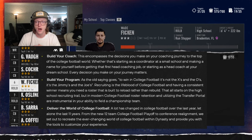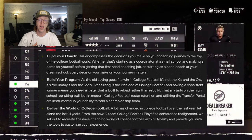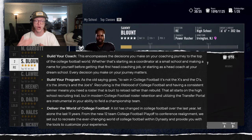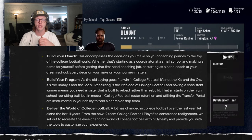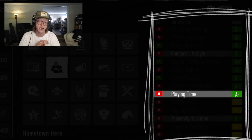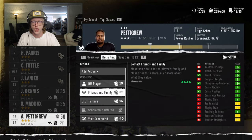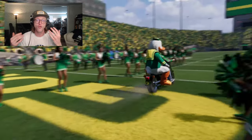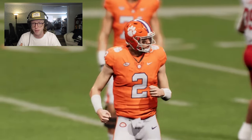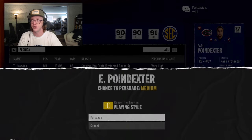The second section is 'build your program.' As the old saying goes, to win in college football it's not the X's and O's, it's the Jimmy's and Joe's. Recruiting is the lifeblood of college football, and having a consistent winner means you need a roster built to reload rather than rebuild. That starts on the high school recruiting trail, but in modern college football, roster retention and utilizing the transfer portal are instrumental. It looks like they put a lot of time and effort into the recruiting and transfer portal process — each recruit will take about two or three button clicks per week, making it an easy process to get into.